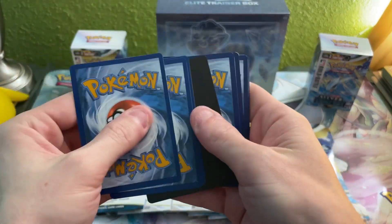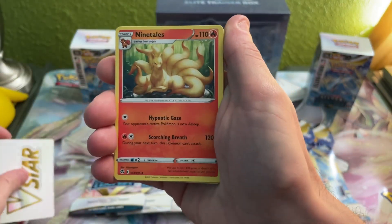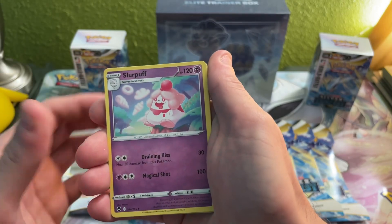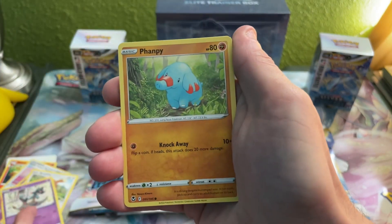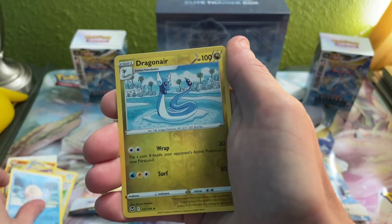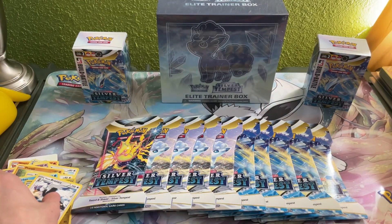Going forward to the front — we got a V-Star marker, Ninetales, Leafy Camo Poncho, Slurpuff, Bunnelby, Dreepy, Panpharos, Fletchling, Froakie, Dragonair reverse, and a Braviary. All right, on to pack three.